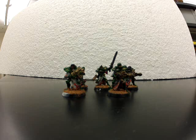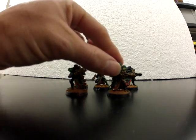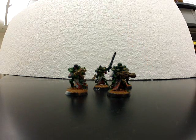The Scout special rule is what really helps them do their job. With Scout, they can either sit at the beginning of the game in something like an Immolator and then move and shoot, or Scout gives you the Outflank special rule. Outflank means they're going to come in on the board edge, and that almost always means they're going to be able to Linebreak and often end up behind your opponents.